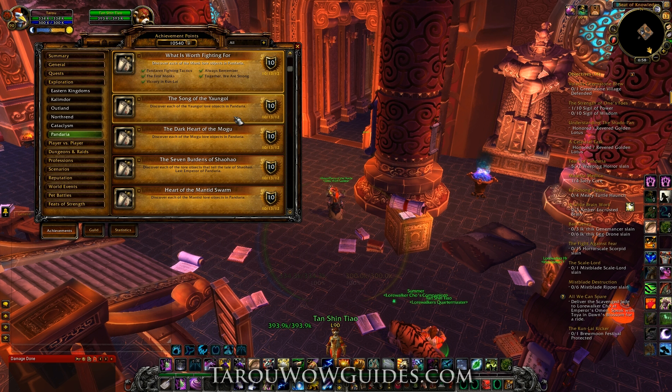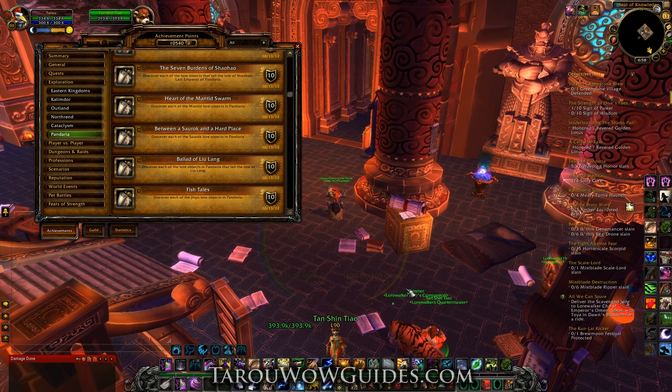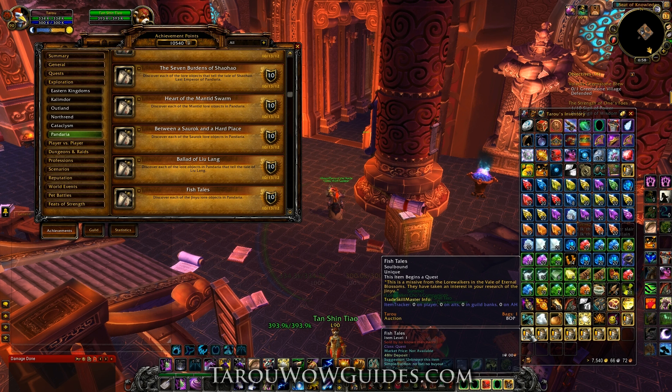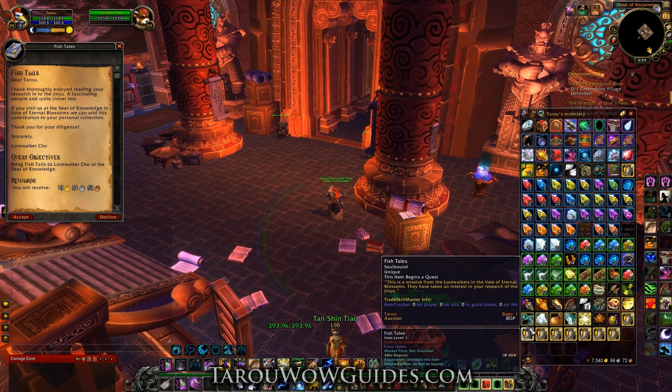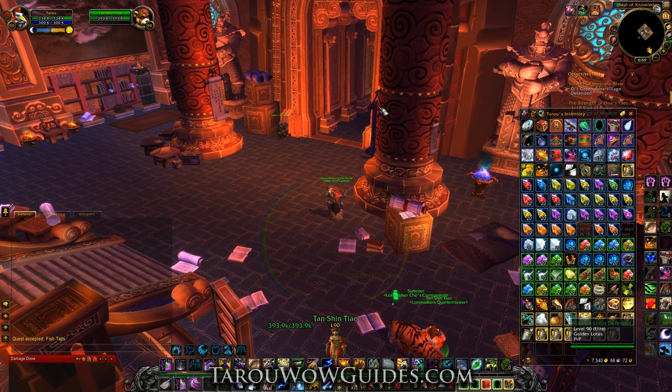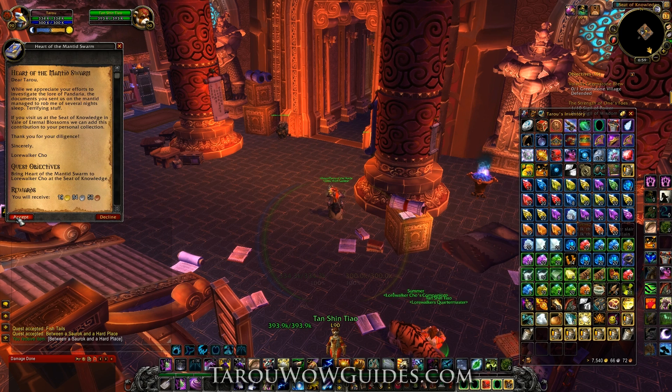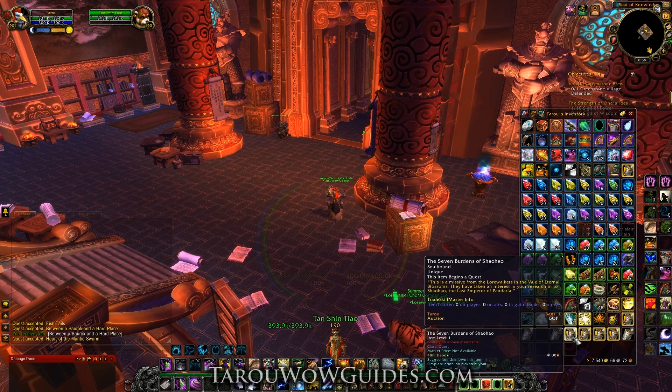Once you get all those achievements, you're going to get some mail. Once you get your mail, it's going to have a unique item from each of these achievements, and it's going to be a quest. So basically you just accept the quests — you can load them all up, just like I'm doing here.